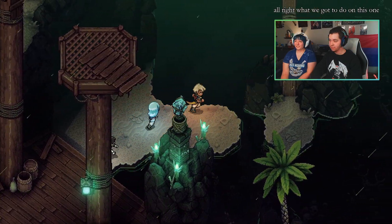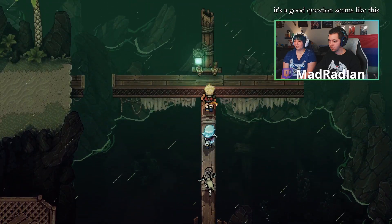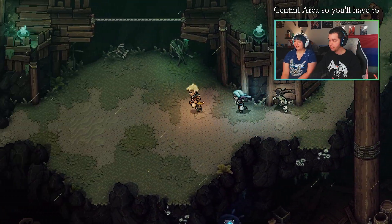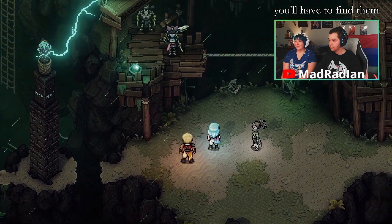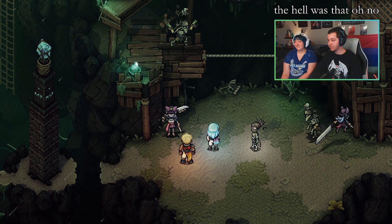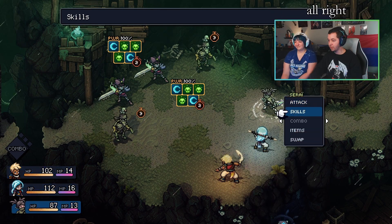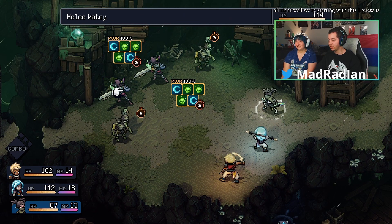All right, what do we got to do on this one? Seems like this one they're all spread out instead of in one central area, so we'll have to find them. What the hell was that? Oh no, there's so many of them! There's a lot of poison on the screen.